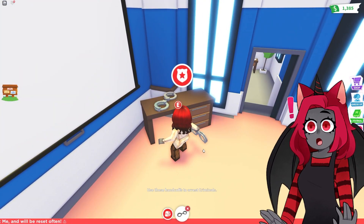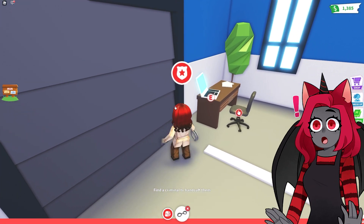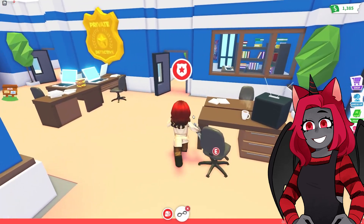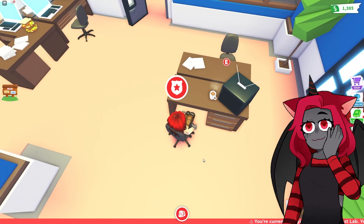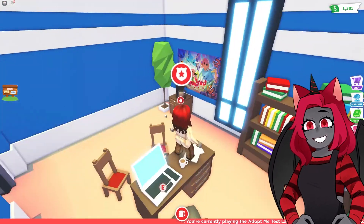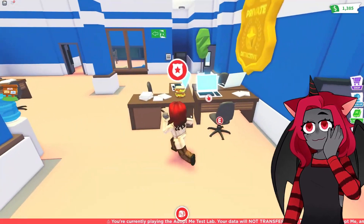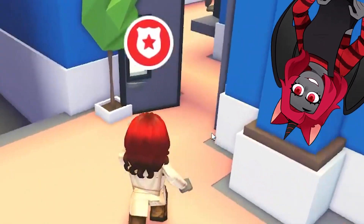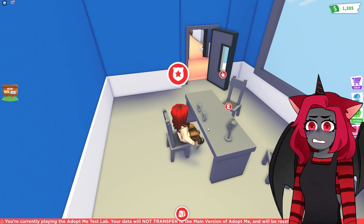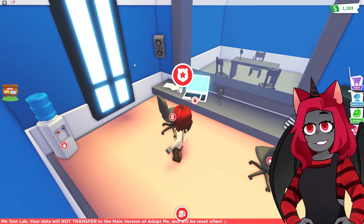There are some handcuffs over here that you can use — look how big they are. You have your own office area. Then there's some nice coffee — oh wait, can I get some coffee? No, I can't. This must be where the lead detective works. They sit right here and people come in to talk to you. There's a sandwich here and — oh, it's an interrogation room!